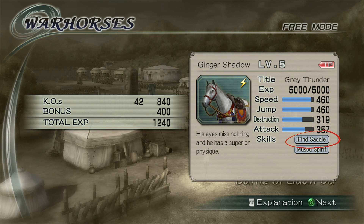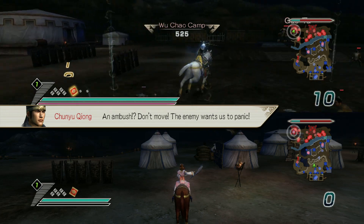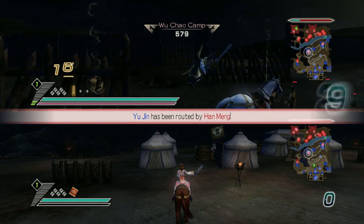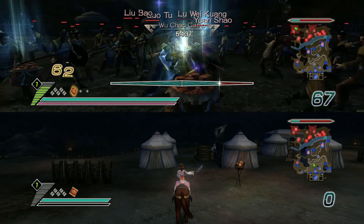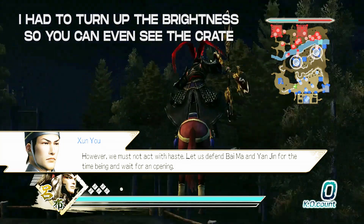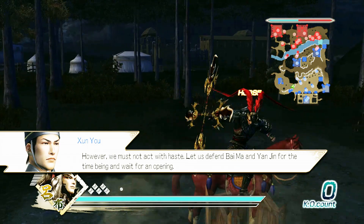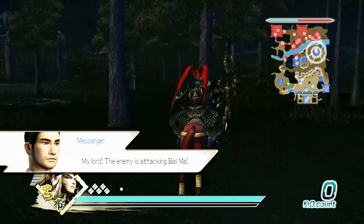It also helps if you already have a mount with the Fine Saddle ability, which means you will always get a bonus horse after every stage you complete. On top of playing as a character with Lady Luck, you can also try to increase your odds by playing with a second controller, also playing as a character with the Lady Luck ability. So for the best odds, have two characters with Lady Luck equipped, both with horses that also have the Fine Saddle ability. Lastly, every stage has a crate you can smash open to find a horse saddle. A common farming method for the Red Hair King mount is playing the Guan Du stage as the Wei Forces, as you can complete it within just a couple of minutes and the horse saddle crate is in a convenient location.